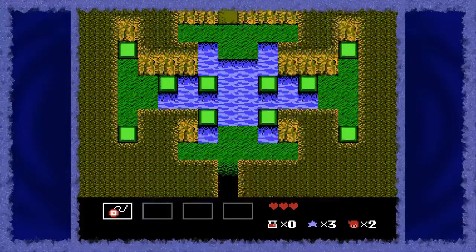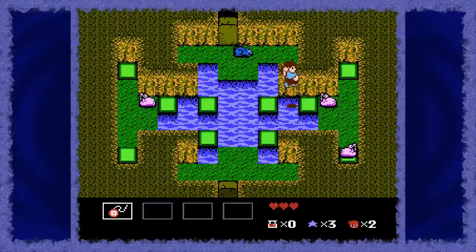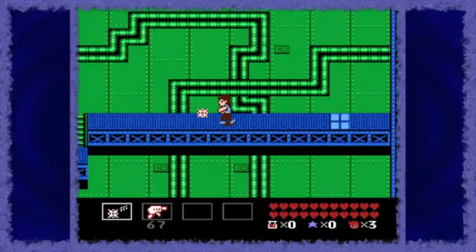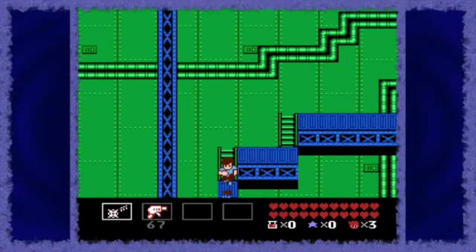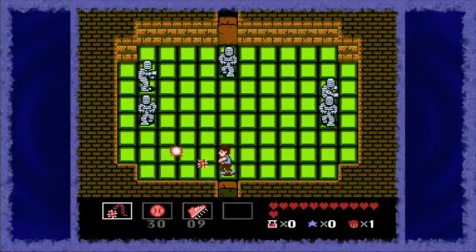The backgrounds used in the action segments of StarTropics are not as impressive as the enemy designs. All of the dungeons, except those in chapters 7 and 8, use the same background — that of a cave. While palette swaps help give some variety, it doesn't do enough. The rooms inside these dungeons are laid out in a grid-like manner and movement is along this grid.